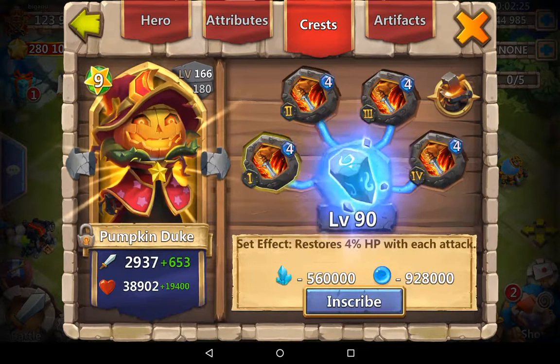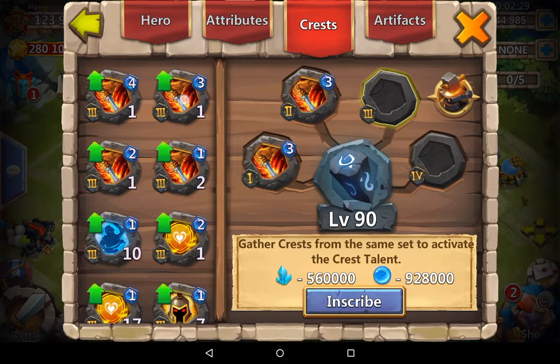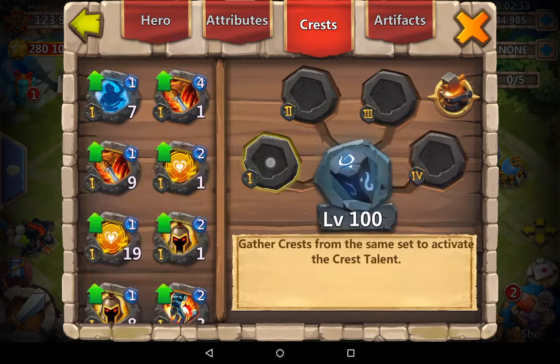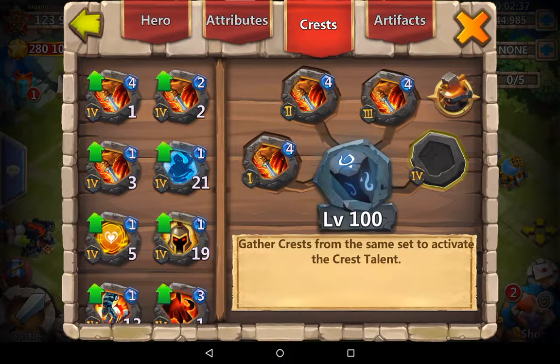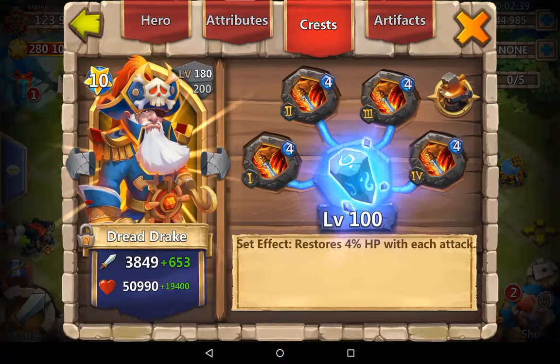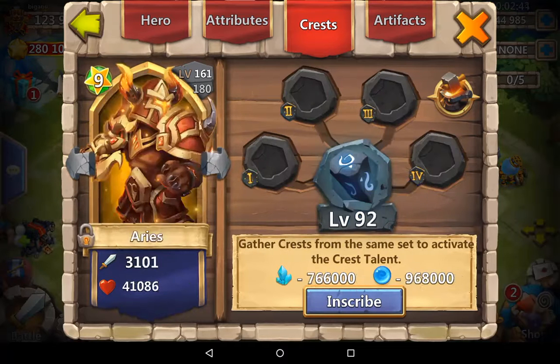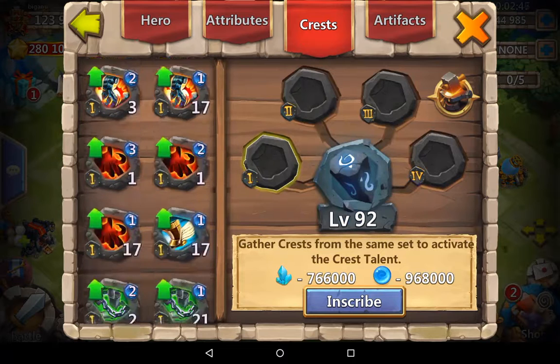In fact I want my Dread Rake to have Life Drain 4, and I'll give Life Drain 3 to Pumpkin Duke. I'm gonna try and do all of my guild wars tonight by just using Dread Rake and probably one of these other heroes.